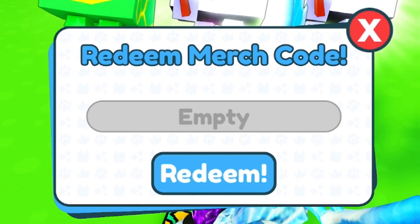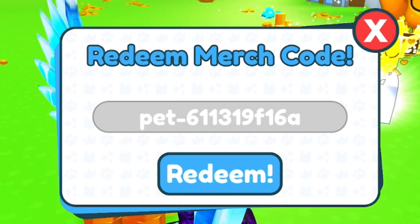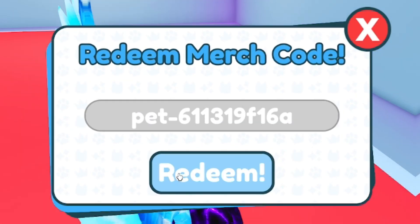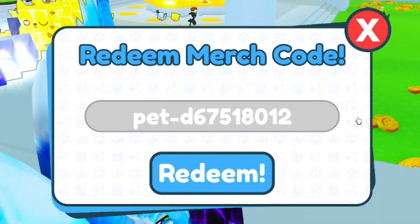Once you've redeemed that code, now redeem this one: pet-611319f16a. Next, once you've redeemed that, go ahead and redeem the code: pet-d67518012.